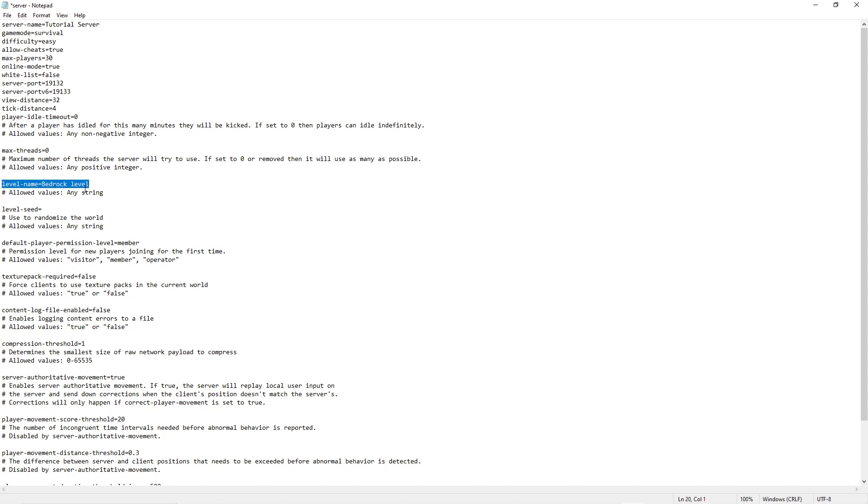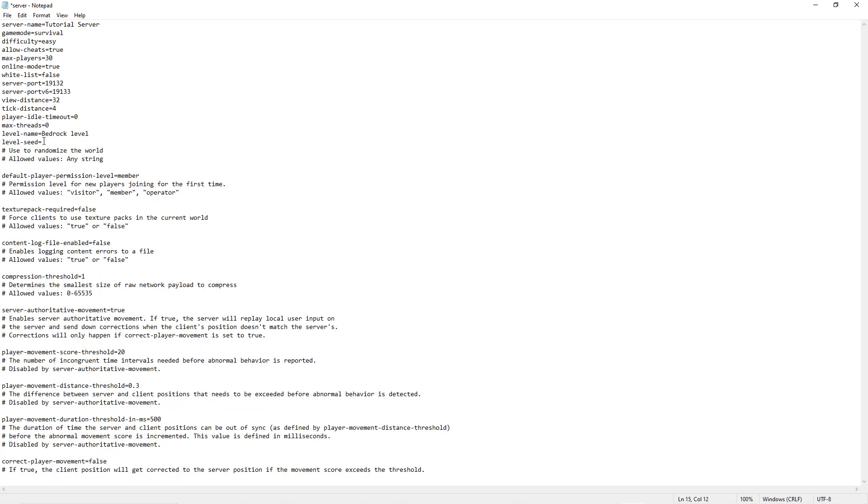Now, level name — this is the name of the actual world. I'm just going to keep it as 'Bedrock Level', but you can change it to whatever you want. When the server creates a world it's stored in the worlds folder under this name, so if you want to change the world you can change this name and it will either generate a world with that name or load an existing world that already has that name.